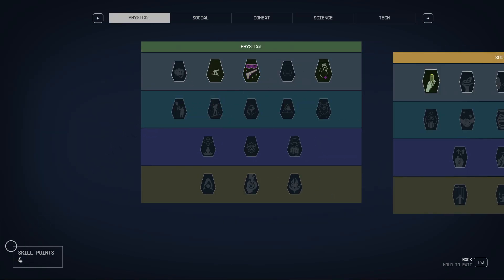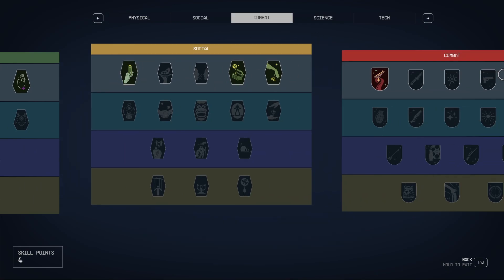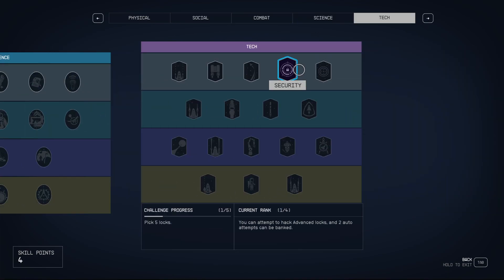At level 10, you will have 4 spare skill points. Most of the time you will spend them on Stealth, Wellness, Commerce, and Ballistics or Security.